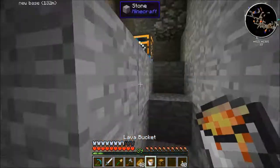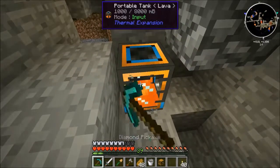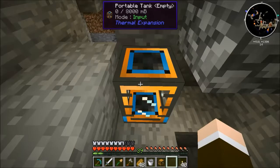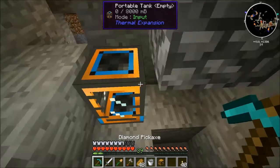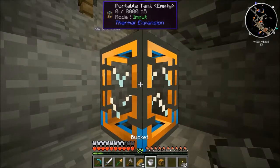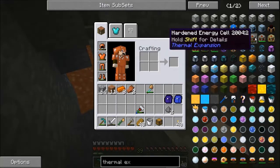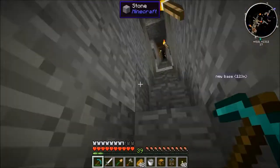Let's see if I can get the lava. I should be able to just right-click like this and pick it up. Does that work? No, it doesn't. How does this work? Do I need something special to pick them up? I might actually need a crescent hammer, because that's right — the crescent hammer might be needed to pick up things like energy cells and keep their contents. So that might be what I need to do.